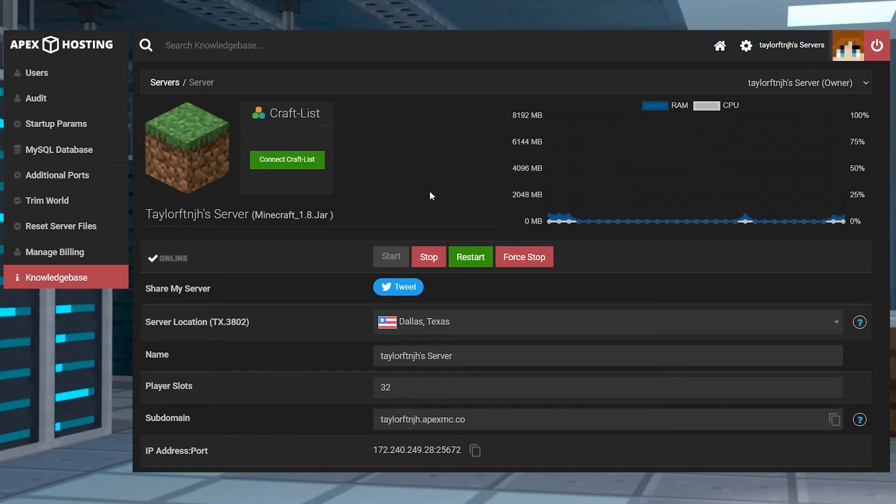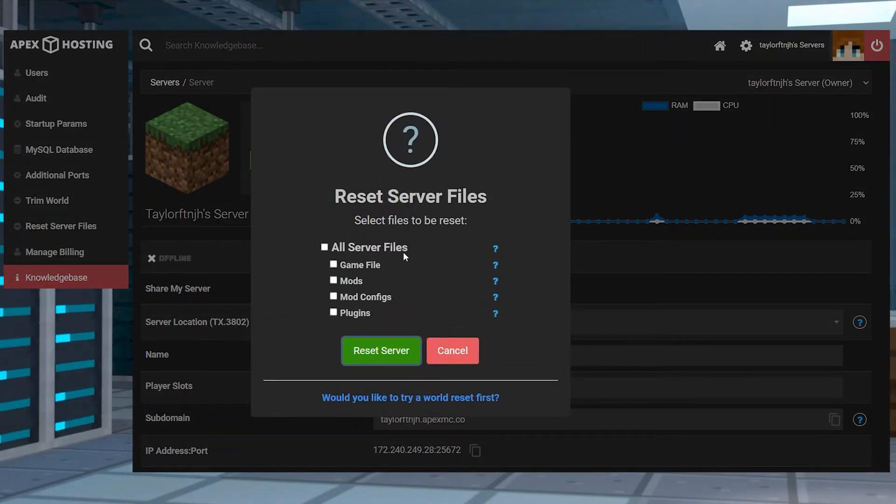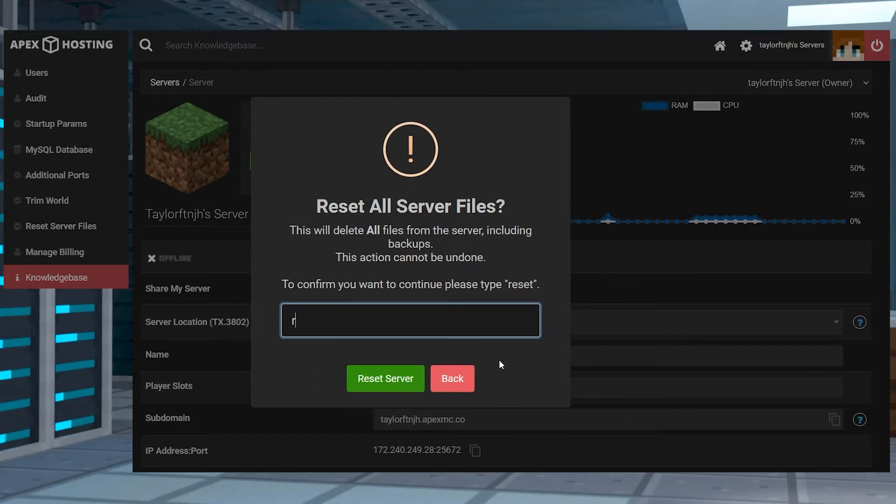First, head into your Apex Server panel and then stop the server, remembering to back up any files through the FTP if needed. While you're still on the main panel page, press Reset Server Files on the left-hand side, and when asked, choose to remove all server files. Afterwards, enter Reset to confirm the removal of all server files.